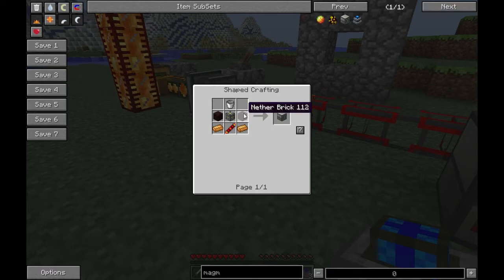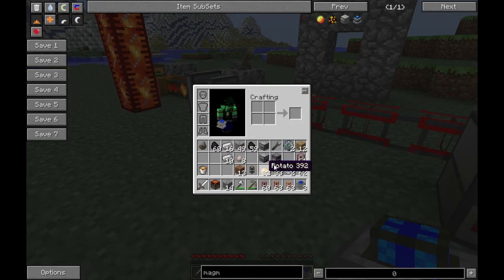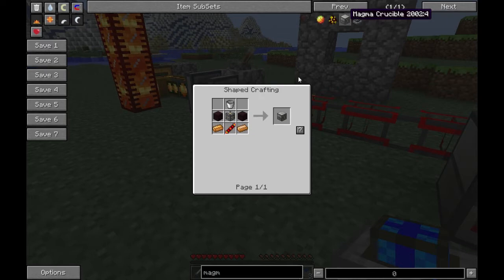In order to make the Magma Crucible you'll have to go into the Nether and find yourself a Nether Fortress - that's in single player. It's only made with copper and nether brick, which is probably the hardest thing to get. You also need a simple bucket on top, and one of the gold redstone reception coils. If you haven't noticed a pattern yet, a lot of these machines all take machine frames and reception coils.